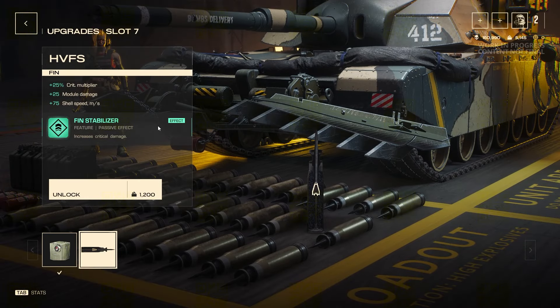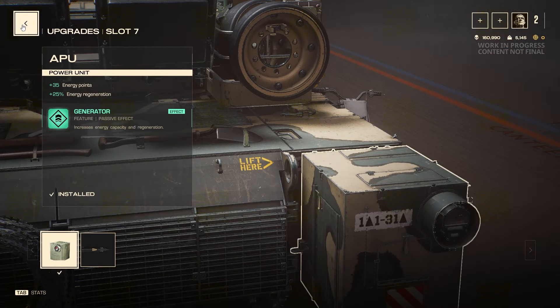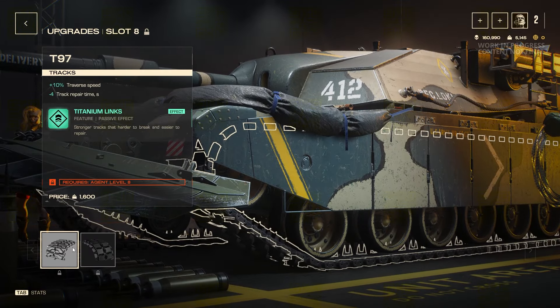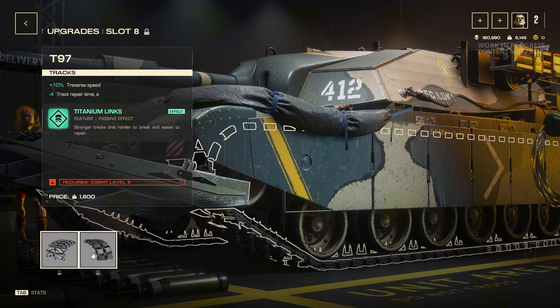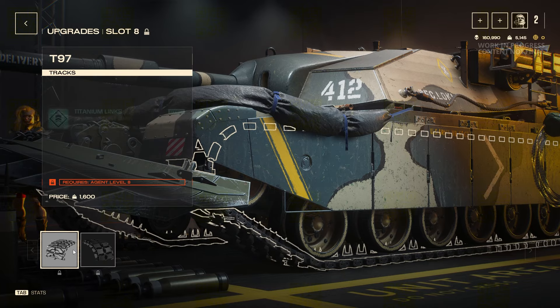The second option in slot seven enhances shell damage, which suits a longer-range stationary player relying on guns and rate of fire. But you have to get close to use your abilities, so you're giving up a lot for a little. I think you need the energy enhancement because you're running dry all the time. For slot eight, it's between protecting tracks with health versus a repair-after-the-fact option. I would go with traverse speed personally.